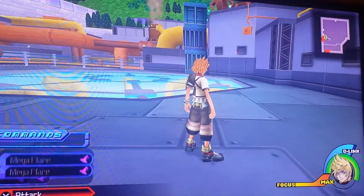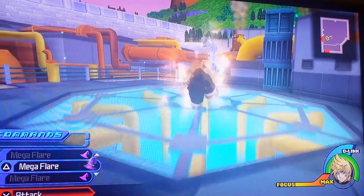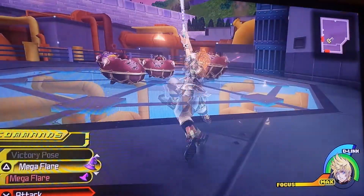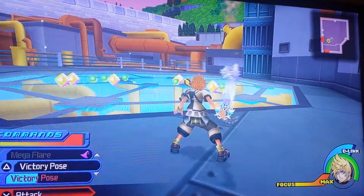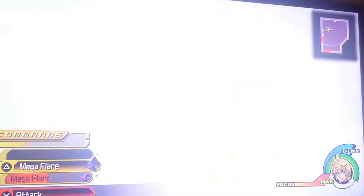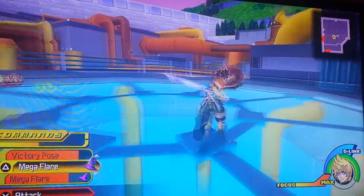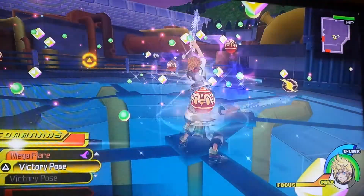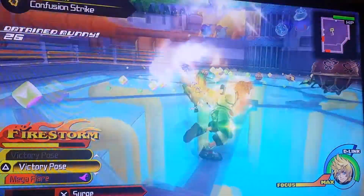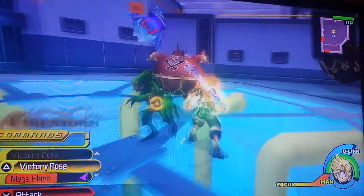Wait — can't use the Mickey D-Link because you don't have your mega flares then. So forget the D-Link. You walk to the middle, you get these guys to spawn. You pop your mega flare — it's going to take out two waves of enemies, you hit your victory pose, and they're supposed to respawn. The whole idea here is you're going to let yourself get under 25% health so that way you're gaining the experience bonus from Experience Chance.